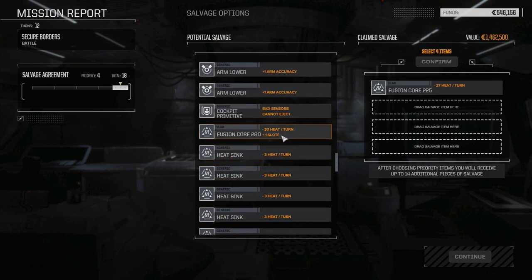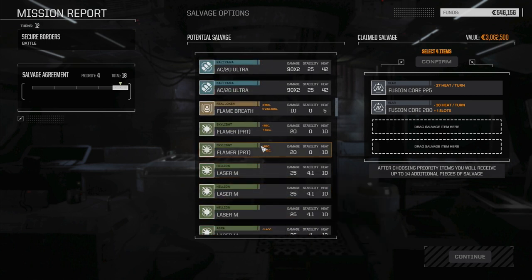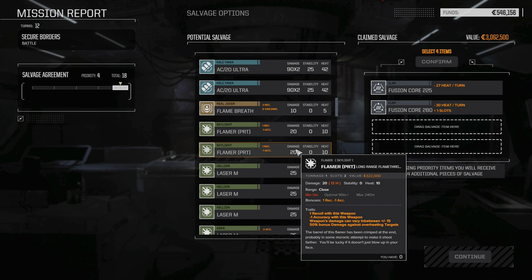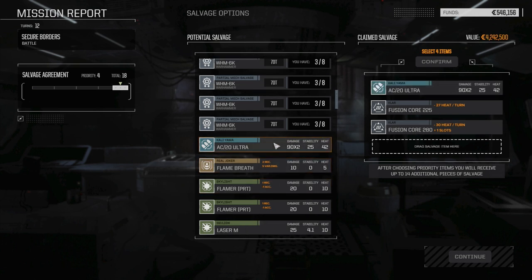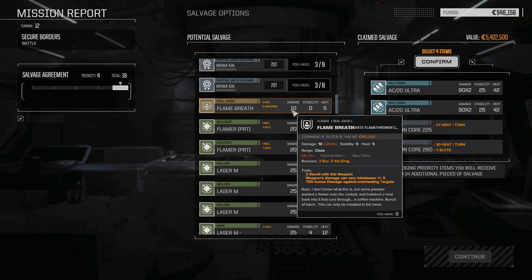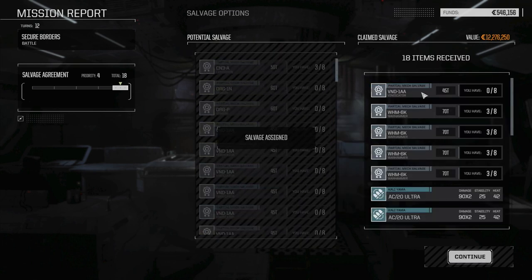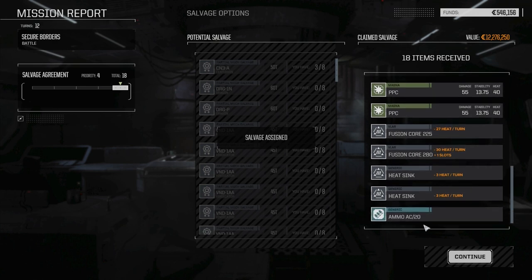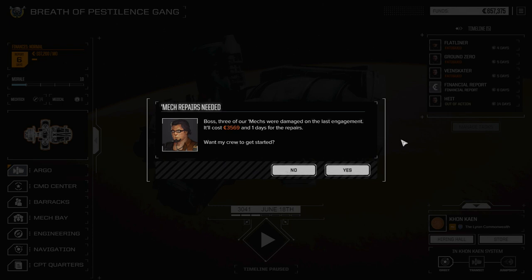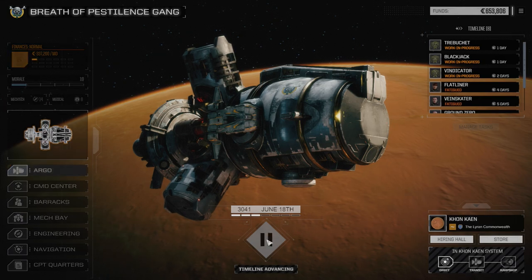Let's take the two big engines — one big engine, and the other one. And then I think what we'll do is take the two AC-20 Ultras. Pirate Flamer — one recoil, minus one accuracy, but does 20 damage and 12 heat. I would rather stick with the ones we have. We'll take both AC-20 Ultras. There's Flame Breath too — two recoil, minus five. We have to be in melee range for this, it's not really worth it. So let's confirm this. One Vindicator part and four Warhammer parts. Three more PPCs, couple heat sinks, AC-20 ammo. 3,500 in repairs — that's nothing. That's really awesome. We just need one more piece and we've got a Warhammer.